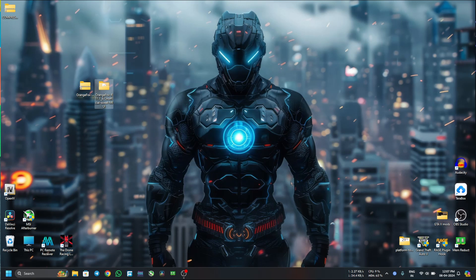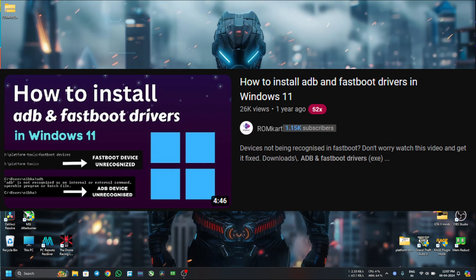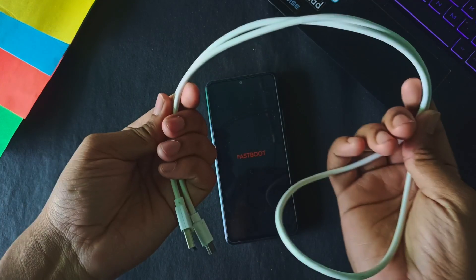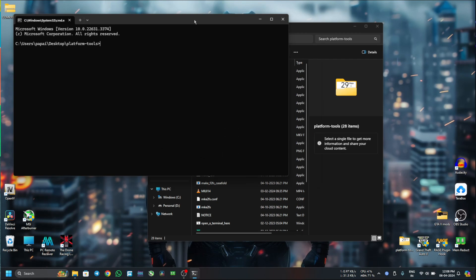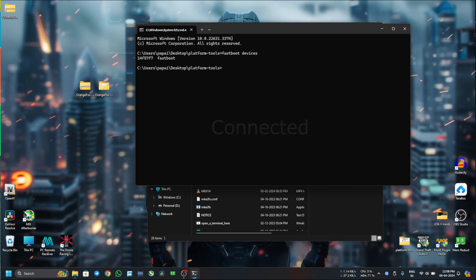On your PC you must have the ADB and fastboot drivers installed. If you don't know how to install ADB and fastboot drivers, watch this video. After that you will have a folder called platform tools. From here I will flash the recovery. Connect the device to your PC with a USB cable, then in the address bar type 'cmd' to open a command prompt window.